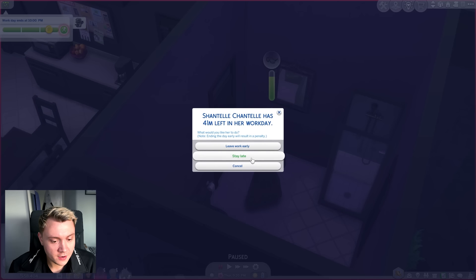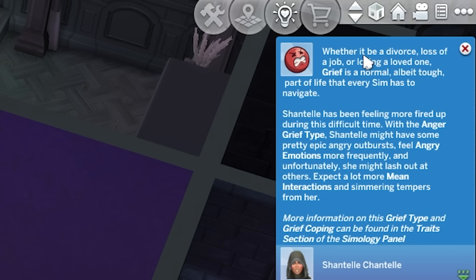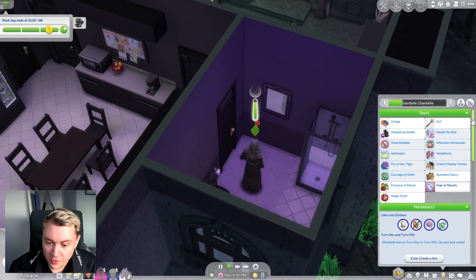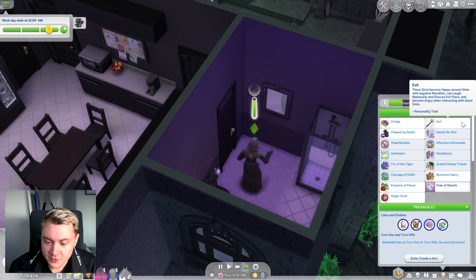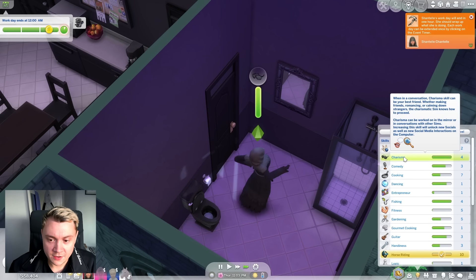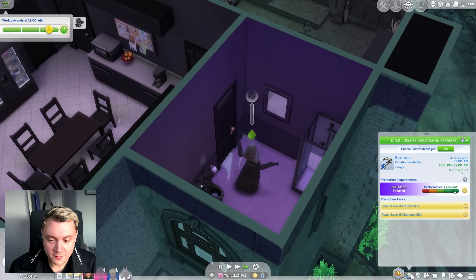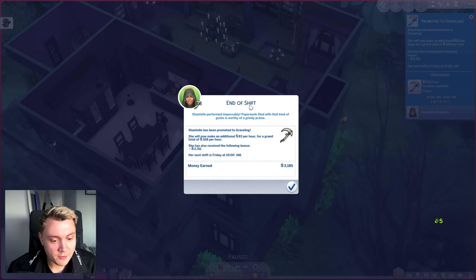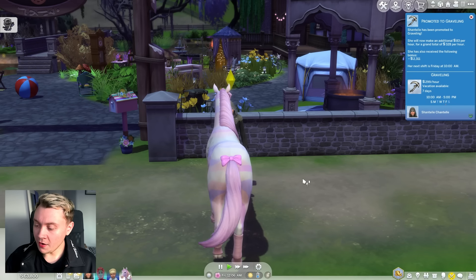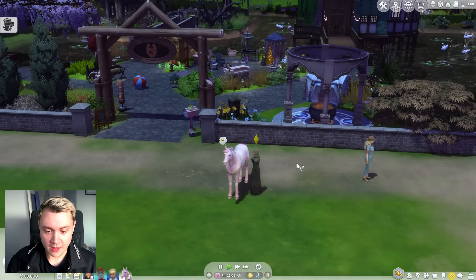Oh no, our work day ends in an hour. We're gonna stay late so that we can get this skill sorted. Oh, Chantelle is experiencing grief — she's got anger grief type. I wonder why. Maybe it's because she's an evil sim, which is why she's got anger grief type. Anyway, we're basically charisma level 5 now — that's really good. I'm hoping that we get promoted. We have been — she's now a Grave Link. There is one more to go, which is the Reaper, so we've got one more promotion level to get through.